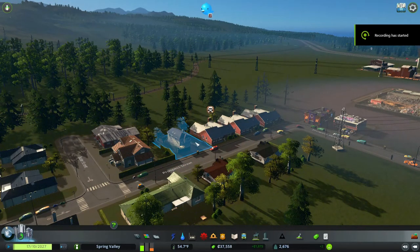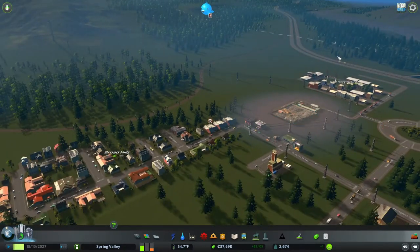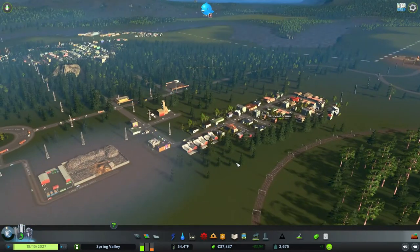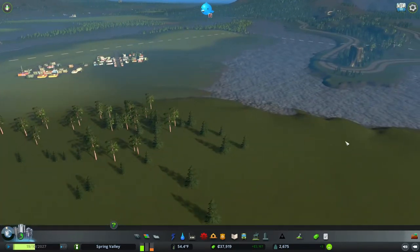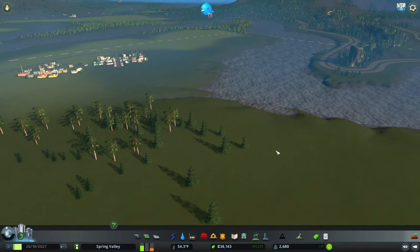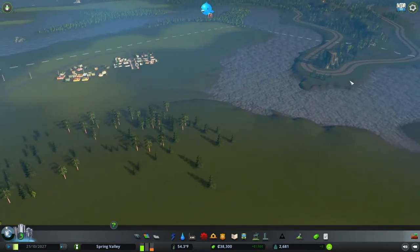Hello everybody, welcome back. Last time I reviewed all the changes that were made when I had an error with my recording, so we're all up to speed. I had mentioned I was going to work on a design for the freeway connection here to here, and I did that. I made a copy of the city, played around with it, and it ended up more like a modified roundabout.